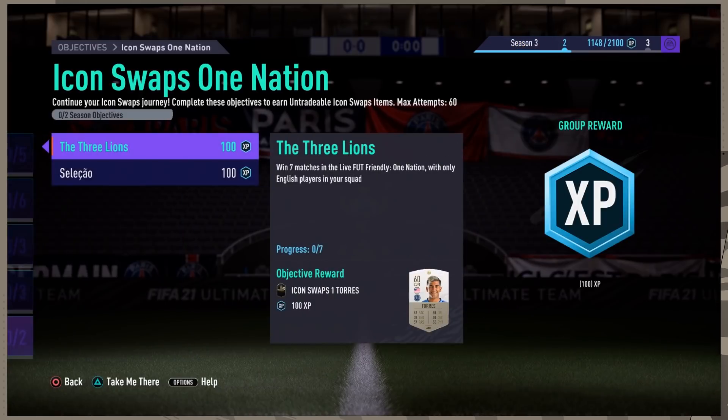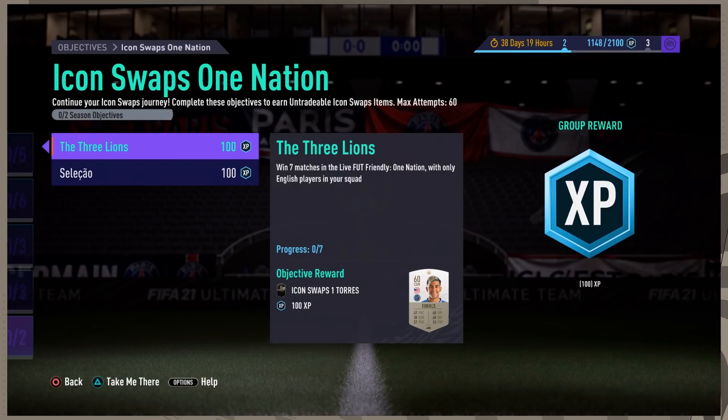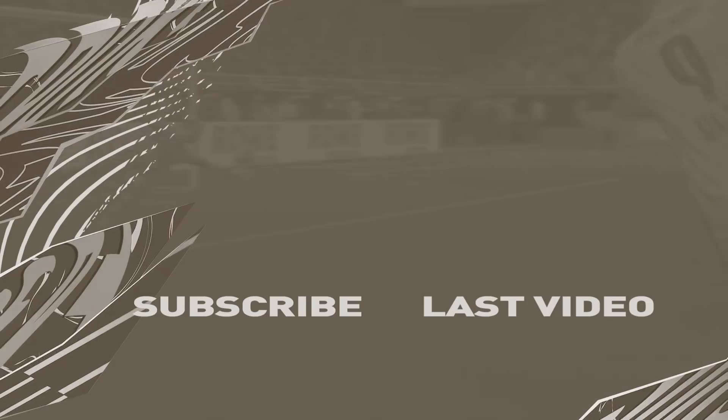The last two tokens — making the full 10 available in January and the first week of February — are icon stops one nation. There was lots of panic initially because there is a maximum cap of 60 games in one nation friendly, but it isn't a big deal since you only need to win 14 games. One objective requires a full English squad and the other a full Brazilian squad, so unfortunately there is no way to combine them.